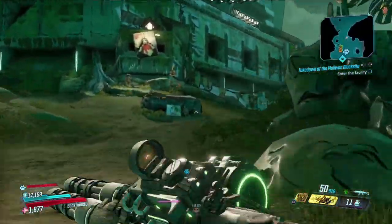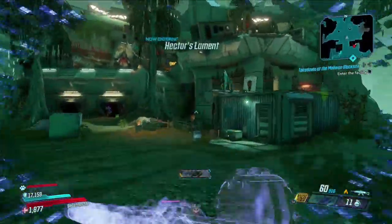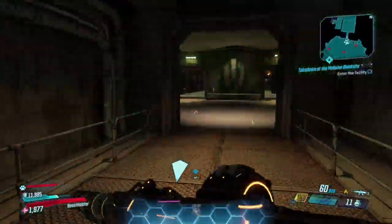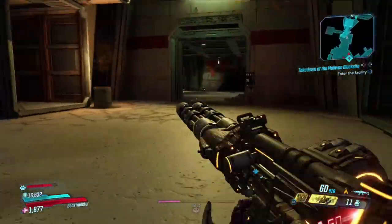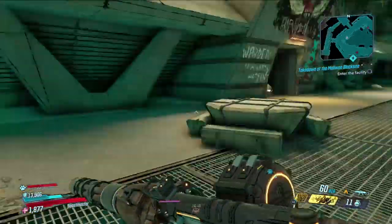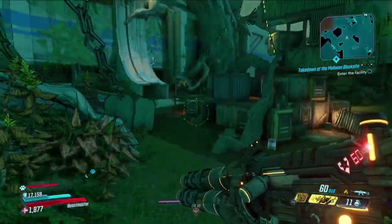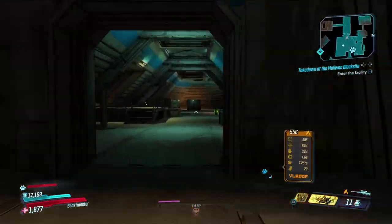You can get this grenade on Normal Mode, True Vault Hunter Mode, or Mayhem one through four — any combination. It is a dedicated drop, so the drop rate is the same regardless of your level or mode. The only difference is that higher Mayhem levels give a higher chance of anointed drops, so if you can handle Mayhem 4 bullet sponges it's definitely worth doing — you might get some amazing anointments on Reoccurring Hexes.